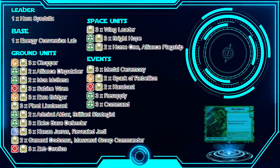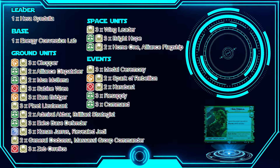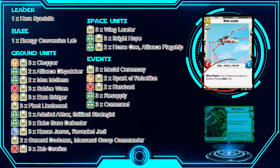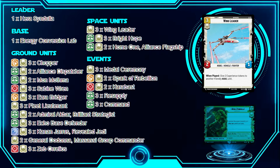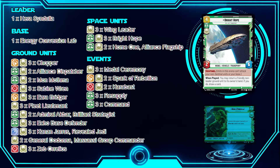Moving to space units — we don't have many, but they're here to power up our ground units and buy time. Wing Leader is a three-cost: when played, give two experience tokens to a Rebel unit. It goes really well with all the Specter units since we're trying to make them strong, keep them on the board, use their abilities, and mess with our opponent as much as possible.